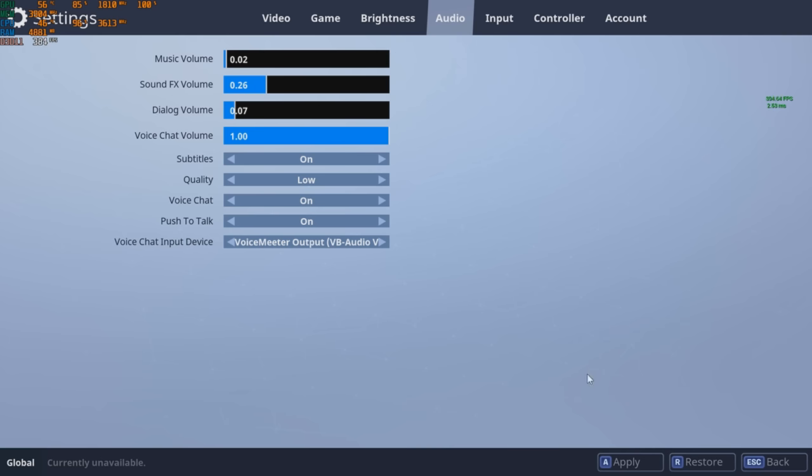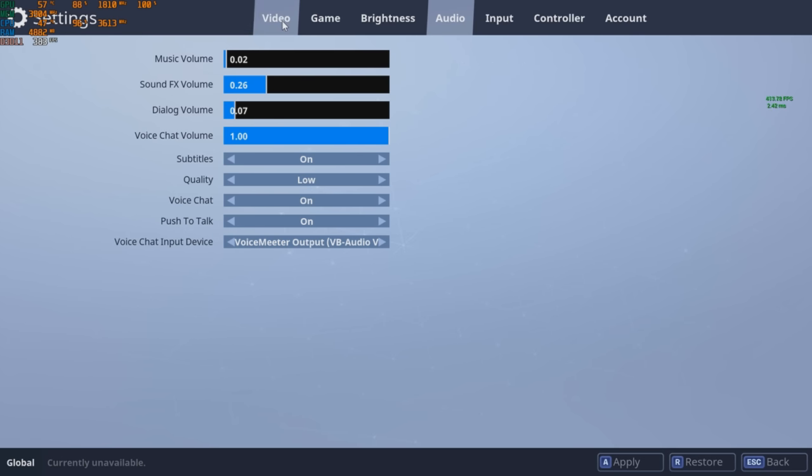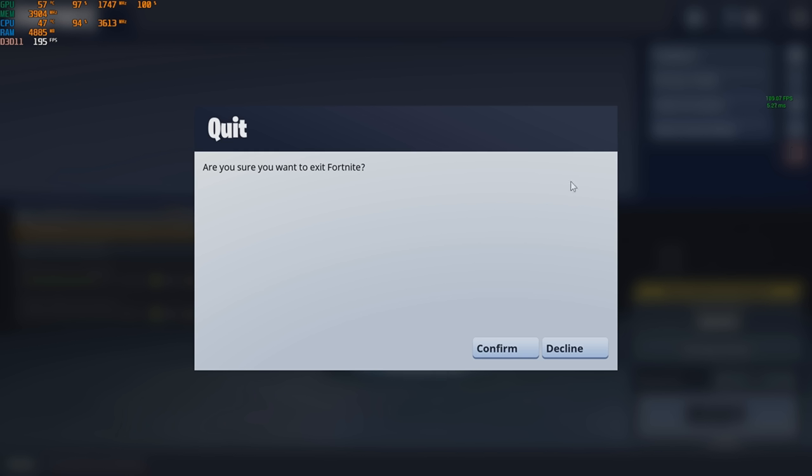Also set Audio Quality from High to Low — it won't be a big audible difference but it will give some extra FPS. Hit Apply and you're good to go.